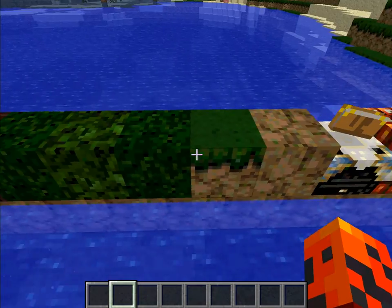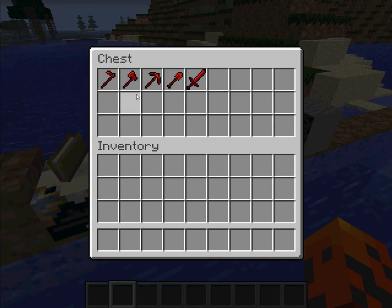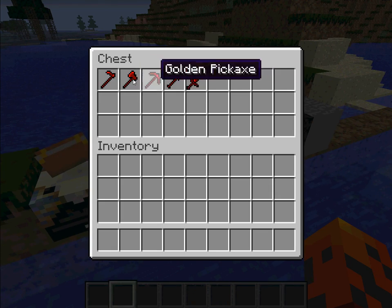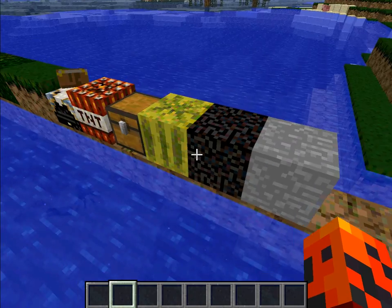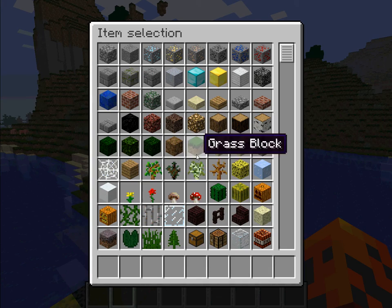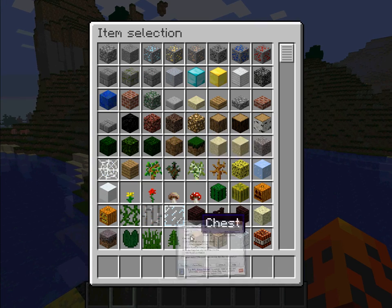But my mushrooms, sign, cobble, nether, some leaves, dirt, grass, dirt, enchantment table, then some golden tools, but I changed them red, because they look cooler that way.